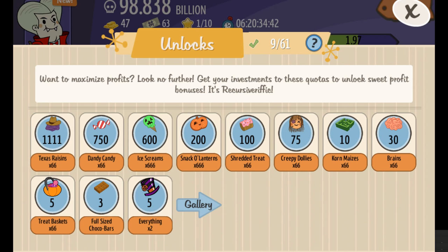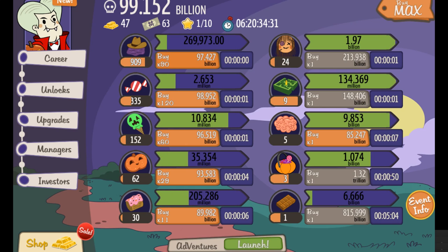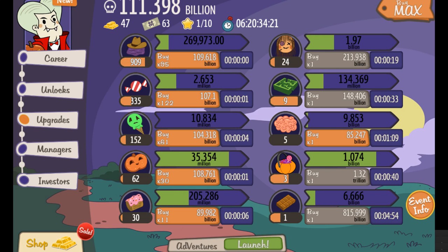If you go to Unlocks, it tells you what the next level is. For example, for the Texas Raisins, if you look here, I would have 999 altogether. But because I checked, it's not 1,000 where it resets — it's 1,111. So that might not be what I want to do.